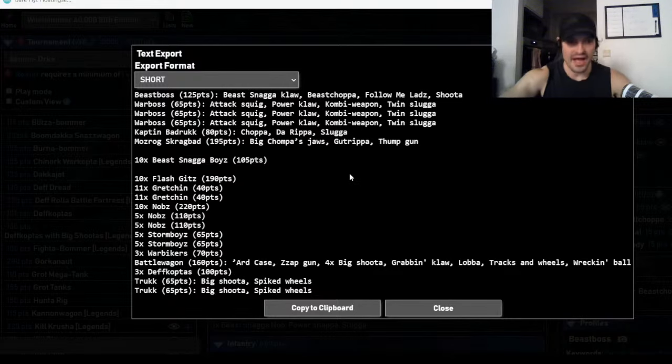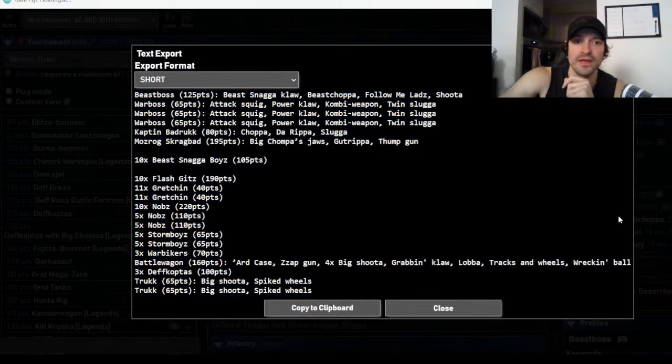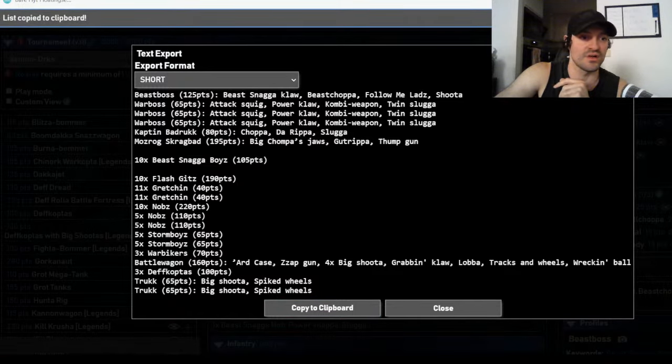This is definitely a strong consideration for what I'd take to the big tournament or for our TTS tournament — I recommend you take a look at it. I'm going to screenshot it and drop it into the Discord in the Orks section. If you like it keep it, if you hate it don't. Also clarifying: the Ard Case does NOT limit your transport in the Battle Wagon — the Kill Kannon limits transport capacity. The Ard Case prevents you from using the firing deck. That's what it does.